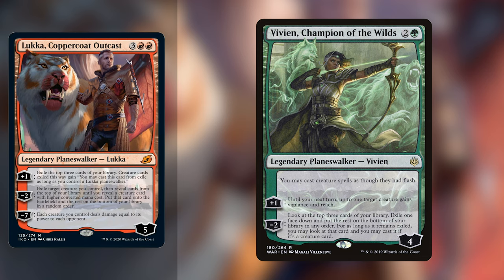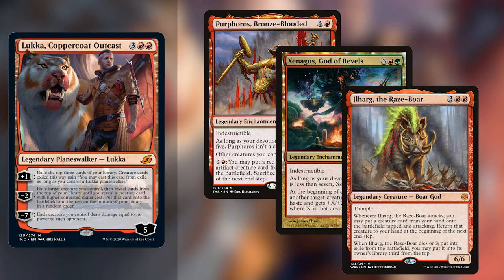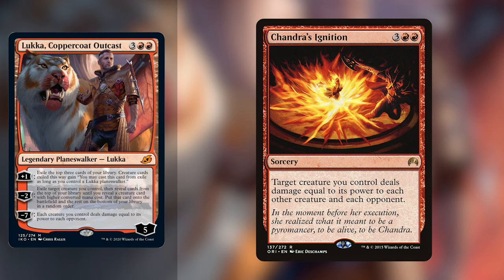His -2 exiles a creature you control and then reveals until you grab another creature with higher converted mana cost — that's really cool for a -2, meaning you can use it as soon as he comes out, which is something Landon and I love. If you're playing a deck with a lot of high-CMC creatures — Theros Beyond Death Purphoros, Xenagos, Ilharg the Raze-Boar — any deck with a large amount of big creatures, this is a useful tool to get those out quicker. With the -7, since he comes out with 5 loyalty you can get it in two turns, and it's essentially a Chandra's Ignition for each of your creatures, which can win you the game. Lukka has a lot of flexibility and goes really well in creature decks that don't normally have this type of effect in red.